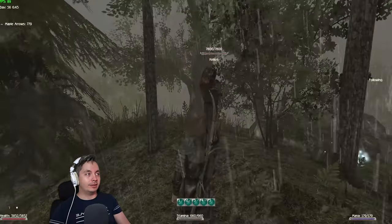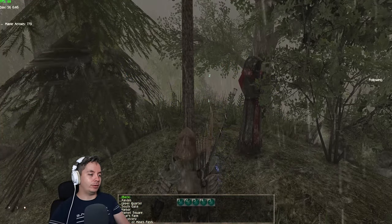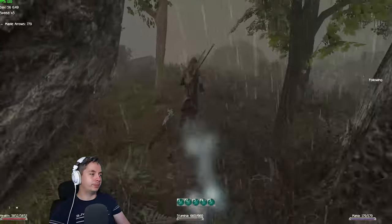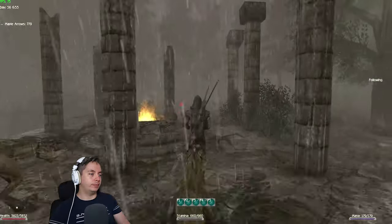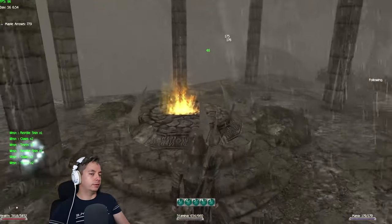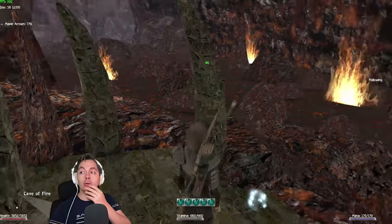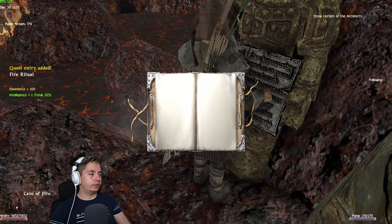This one is probably one of the most tedious ones because you have to be very careful how you jump into certain areas. We're going to go to the excavations and there's going to be a portal waiting for us here as soon as you get to this little broken altar. This is the portal — it's a fire portal — and when you go in, a new screen starts loading. You can also read this stone: Lector of the Architects.